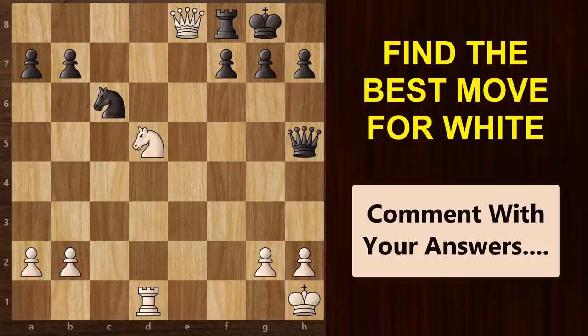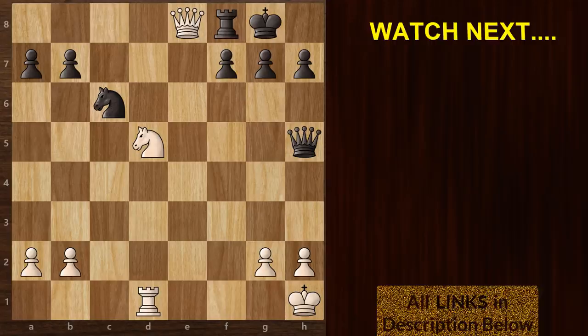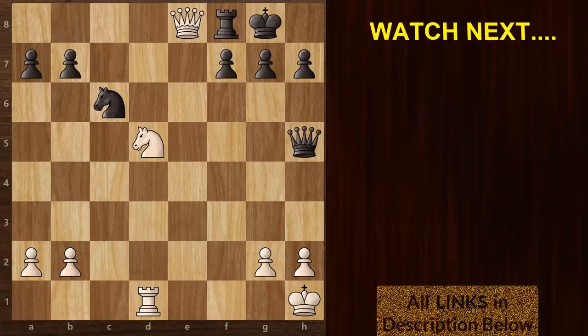Okay, so it's puzzle time. In this position, it's your turn and you need to find the best move continuation for white. If you are able to find the solution to this puzzle, then share it in the comments below. I am reading all your comments and will give them a heart if your explanation is correct. All the best guys — let's see how many of you can solve this. Don't forget to like this video, and if you haven't yet subscribed, then subscribe now. For some extra chess content, you can follow me on Instagram at chess talk official. Thanks so much and I shall see you in my next video.